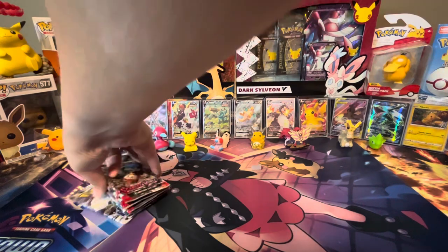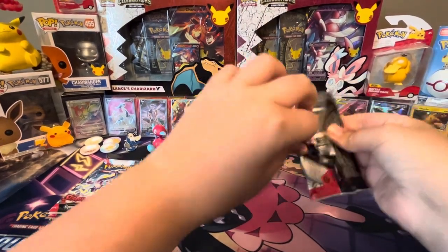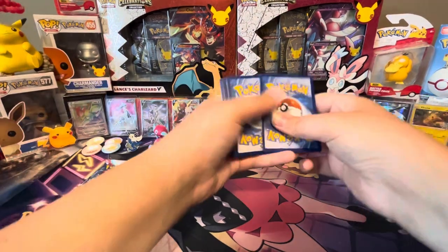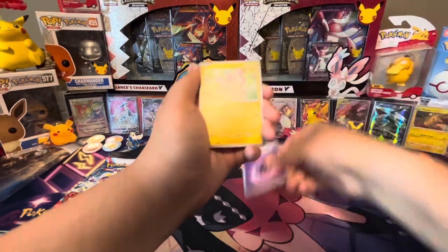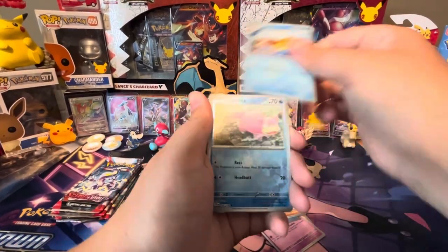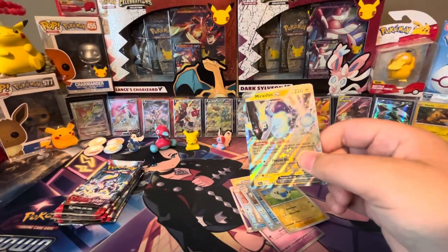Okay, let's open up these packs, starting with Scarlet Violet. There's your code card, and we got one in the front. We got Toxel, Roltz, Growlithe, Shuppet, Lugtrio, Judge, Floatzel, Slowpoke Reverse, Mareep Reverse, and a very nice Miridon EX. Sleeve it up.